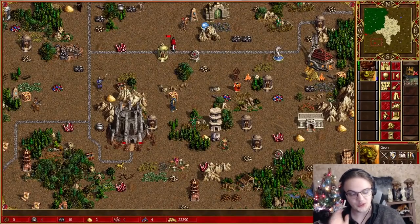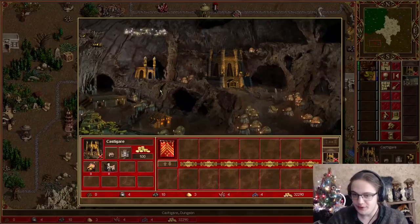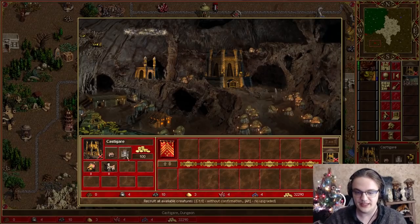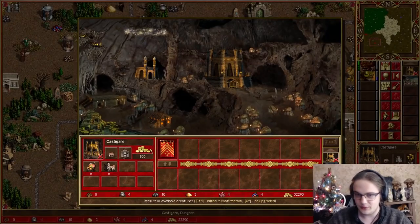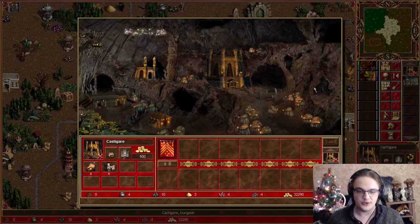The next trick is also related to Dungeon. We are able to preserve the mana vortex of a new week. Let's say we're in a scenario where we want to get the army from the Dungeon town for the new week — we want to chain it to Geon, get the army out — but we don't want to waste the vortex. Because let's say our hero already has a lot of mana and doesn't really need to use it. If we were to just chain the army as usual, we would end up wasting the new week's mana vortex, which would be pretty bad. But there's a way to save it.